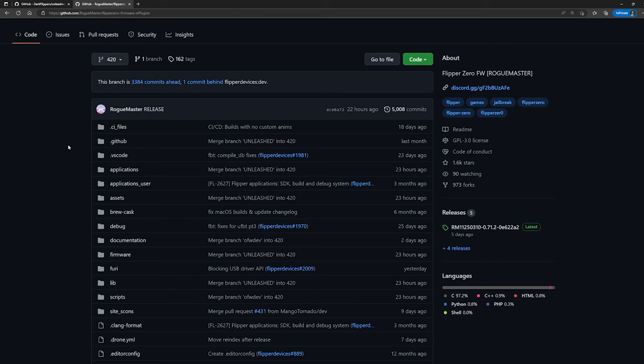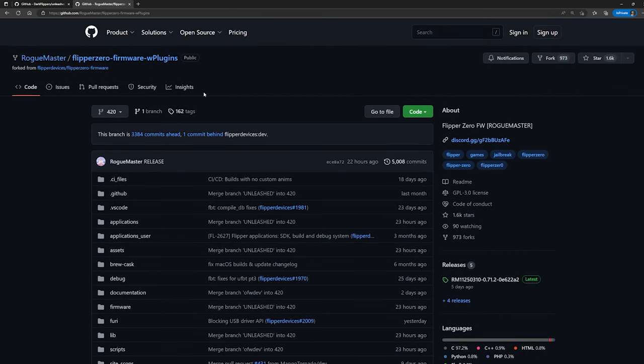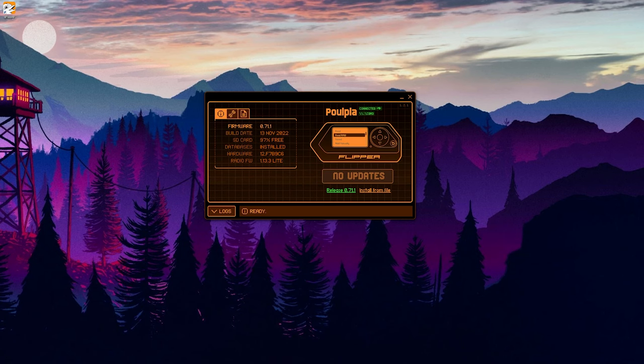It's really shooter's choice. I went with Roguemaster — it's a little buggy, but it's manageable. After you decide which custom firmware, if that's the route you want to take, your next step is to download QFlipper.